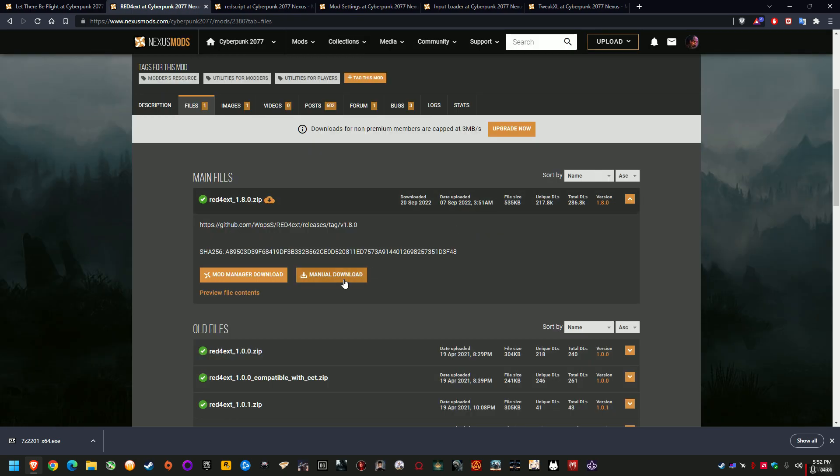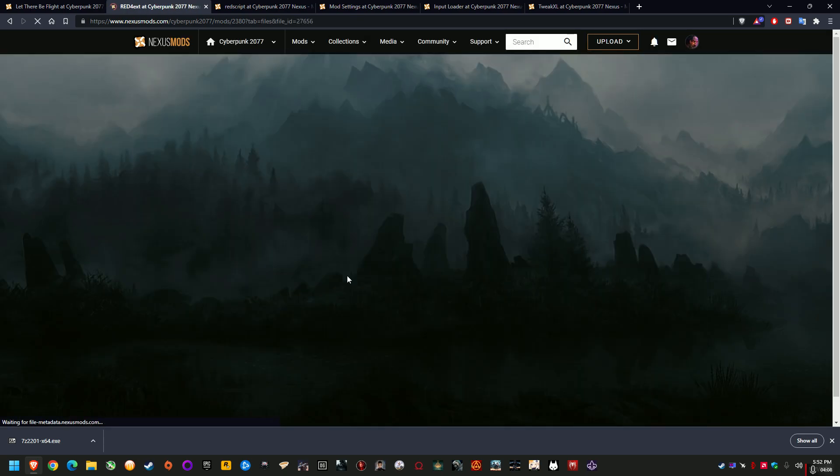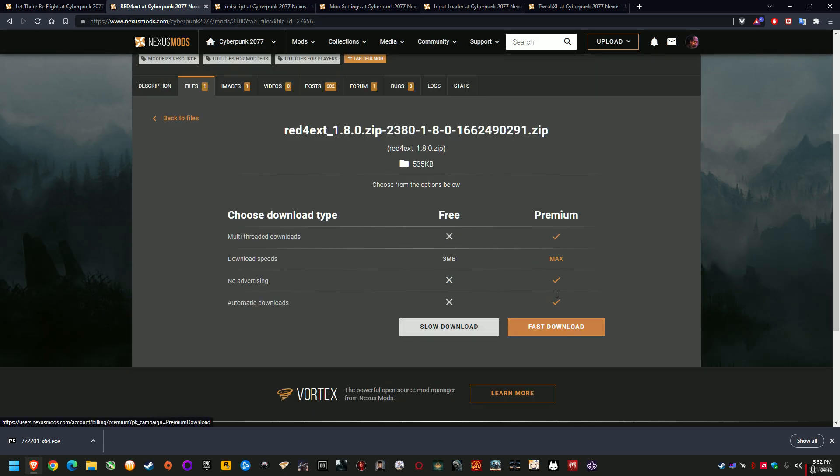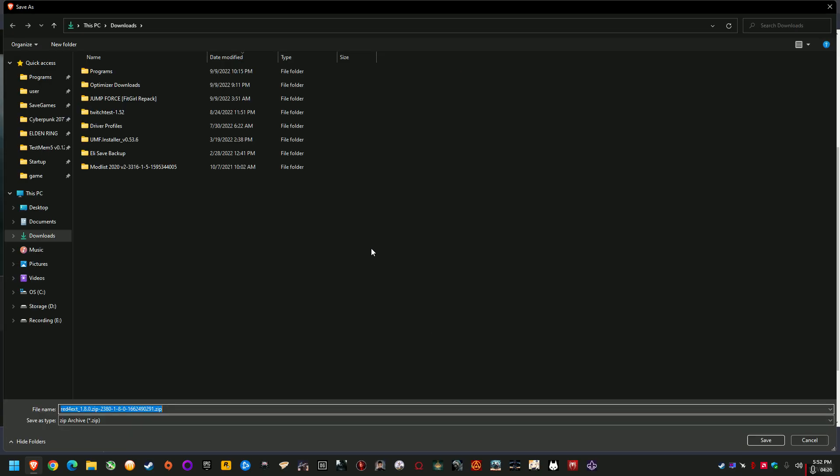Then we're going to click Manual Download. It'll show slow and fast options — fast is for premium Nexus users, basically a subscription. Free works perfectly fine for most mods because they're very small packages in the first place. Then we're going to navigate to our Cyberpunk 2077 directory. Go to wherever you've installed Steam or Epic Games and navigate to the Cyberpunk 2077 folder.